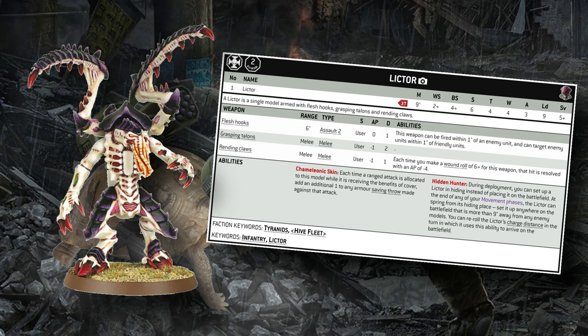The Lictor also has two melee profiles — it can use either Grasping Talons or Rending Claws. The Rending Claws are always better unless you need the two damage on the Grasping Talons, because Rending Claws have that Rending ability where sixes to wound become AP4. However, having a flat two-damage weapon on those Grasping Talons means the Lictor doesn't get too bogged down fighting multi-wound enemies. If this guy goes into a Tactical Squad, hitting on twos, wounding on threes, and every failed saving throw just killing one of those Tactical Marines is pretty good — especially if you've already put shots in and there's only a couple left.